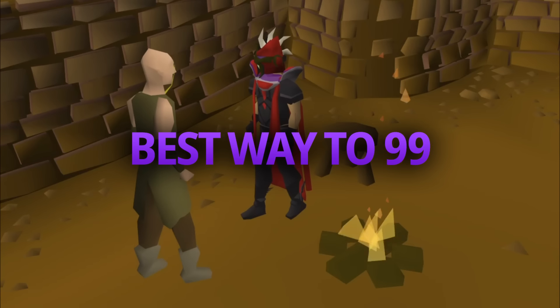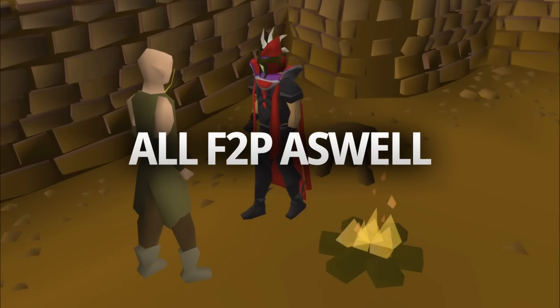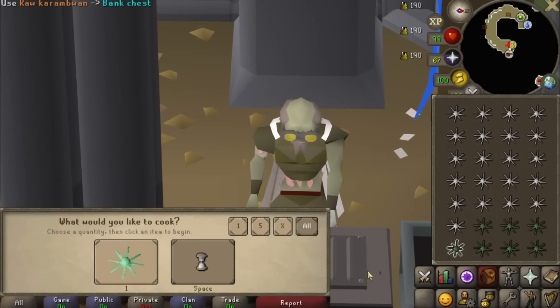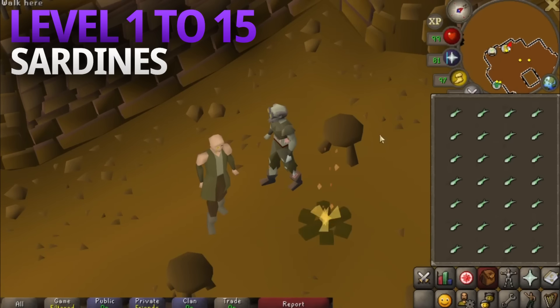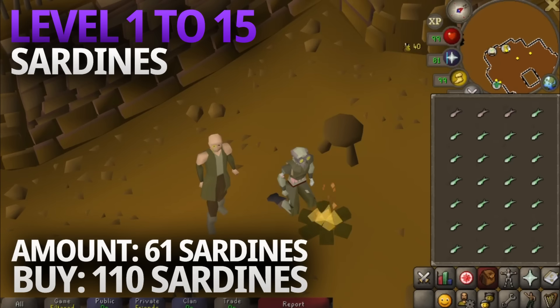Now I'm going to move into the best pathway to 99 with a good balance between cost, speed, and clicking. These methods are also all available to free-to-play, making this the best pathway for all players. There are faster methods that are very click-intensive, and I'll be showing those in the alternative section. From level 1, you'll start off by cooking Sardines, which give 10 XP more than Shrimps and still only require level 1. To get to level 15, you'll need to cook 61 Sardines successfully, so you should buy at least 110 raw Sardines to account for burning. Getting from 1 to 15 cooking will only take around 5 minutes.